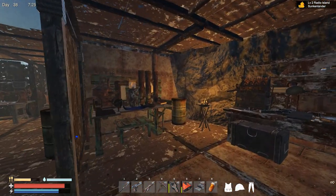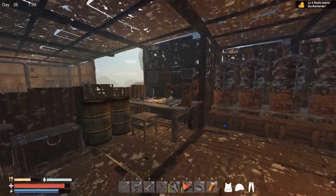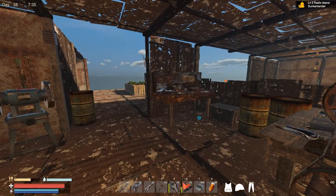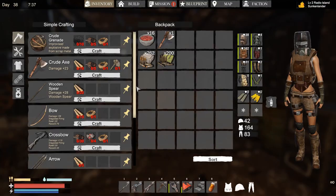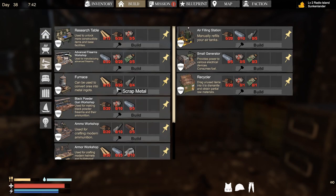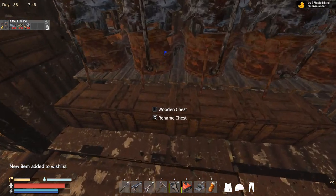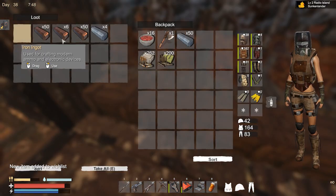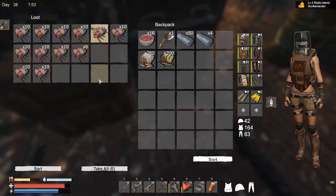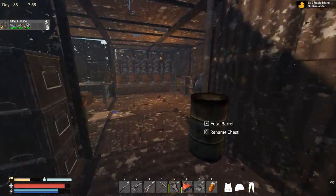The first thing I need is to make the advanced forge, because I need some steel ingots. So I think that is what I'm going to build first. We need this steel furnace — for that we just need 10 iron, some electronic parts, and advanced parts: 10 of one and 5 of another. And this is done.